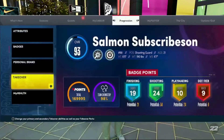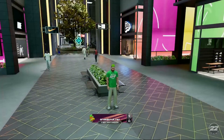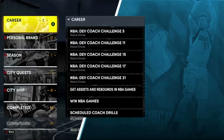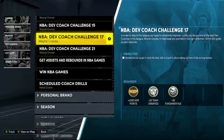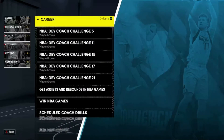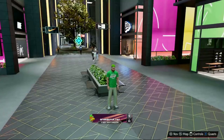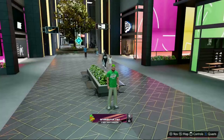All you have to do is play five three-on-three games — that's it. I already finished it so you can't see it, but if you go to the Quests menu — I believe it's in the Career section, I'm about 95% sure — you press X on Xbox or Square on PlayStation to access it.